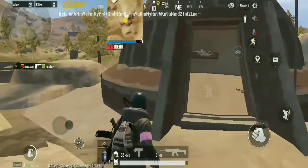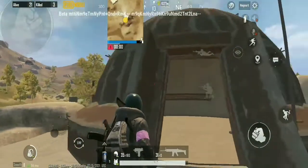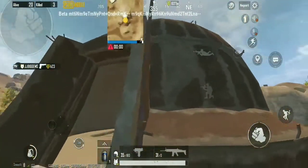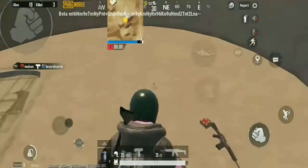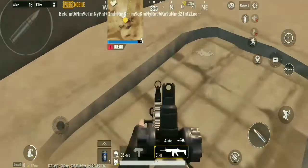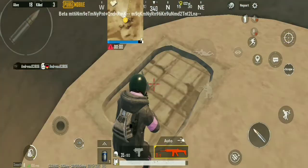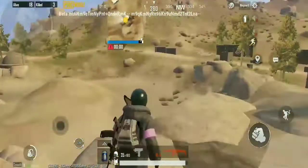Another cool feature is the underground bunker. These bunkers will protect you from black zones. You can enter the bunker by bursting the doors using a sticky bomb, like this. After you burst the doors, you can enter the bunker. But be careful of enemies — the bunkers also have good loot.